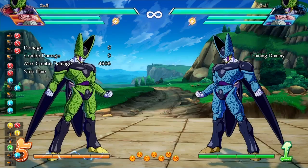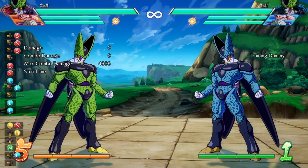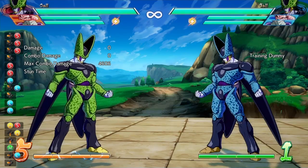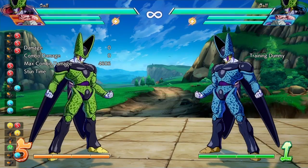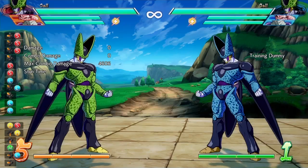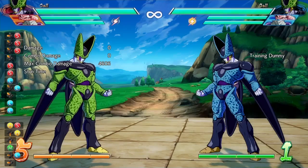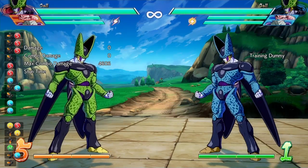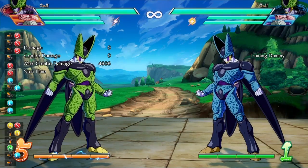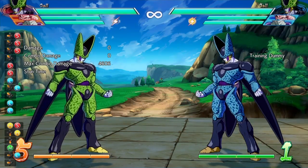That's pretty much the end of this one. This has been a Dragon Ball FighterZ season two in-depth patch character breakdown for Cell, Kid Buu, and Frieza. Hopefully you enjoyed the video — if so, please smash the like button. Also check out the previous videos covering Super Saiyan Blue Goku, Blue Vegeta, Goku Black, Super Saiyan Goku, Super Saiyan Vegeta, and Piccolo.